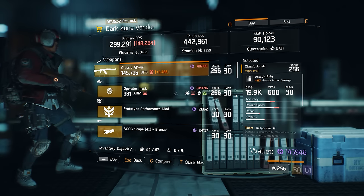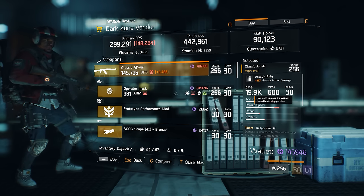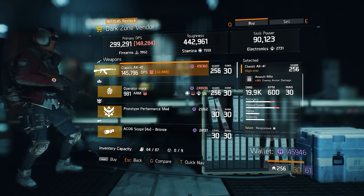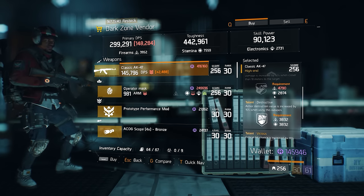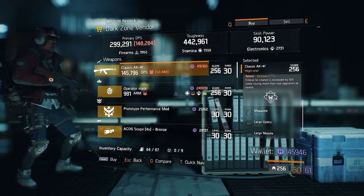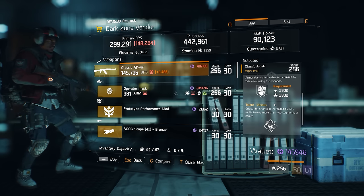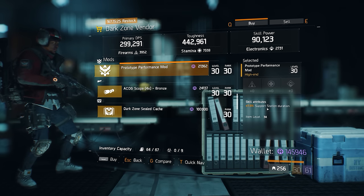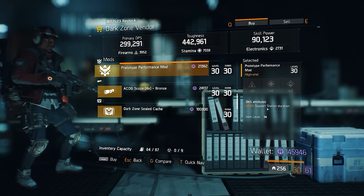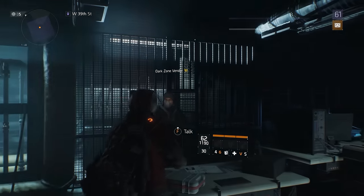At the West 31st Street DZ checkpoint there's a Classic AK-47 with Responsive, Destructive, and Vicious — a great combination of talents. The AK-47 has the highest per-bullet damage of any automatic weapon except the burst-fire variants like the Classic FAL. It's got 90% enemy armor damage which is a bit on the low side, and most people will prefer an LVoA-C or FAMAS in Alpha Bridge, but if you're looking to use something different this is certainly a good option. There's also a prototype performance mod rolled at 7% support station duration out of a max of 7.5%.